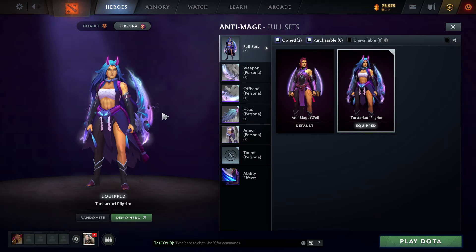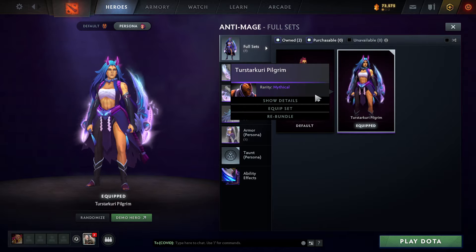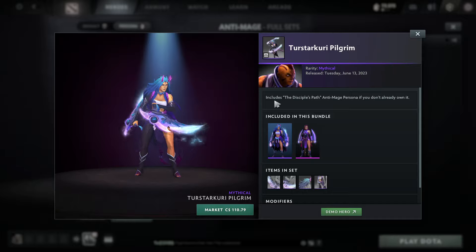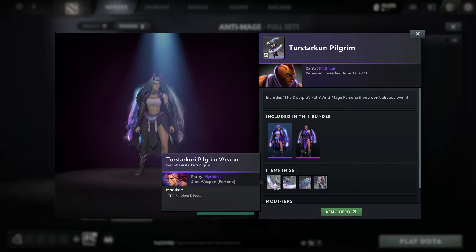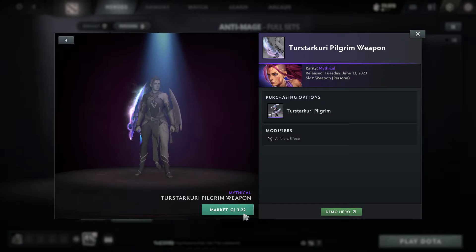What is going on guys, welcome to a brand new video. Today I'm going to be showing you guys how to get the anti-mage persona and also the turistar curry pilgrim skin. These skins are going to be a lot cheaper than you guys would expect. If you do not own the anti-mage persona, you're able to purchase it for 110 Canadian — all prices in this video are in Canadian dollars. That's definitely very cheap for a persona.